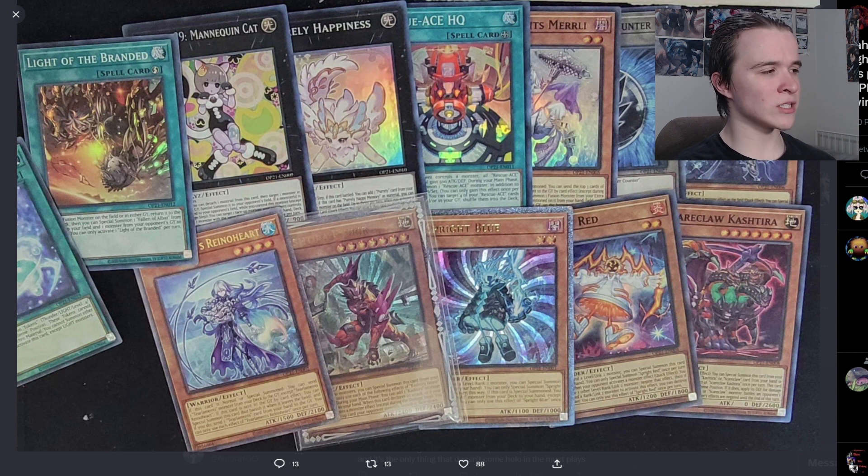Honestly it's looking to be a pretty damn nice lineup. Obviously you got Photon Sanctuary off in the corner there, which is for the photon players. After Photon Hypernova, they didn't actually give any Galaxy Eyes starlights — not even of the new boss monster, which is crazy. Then we also got Light of the Branded, and admittedly Light of the Branded is not that great of a card; I haven't seen anyone play it and I don't feel like you should.